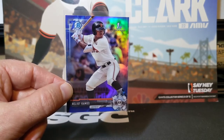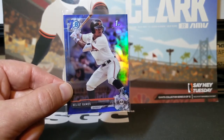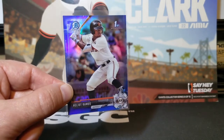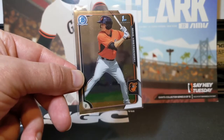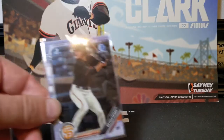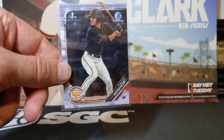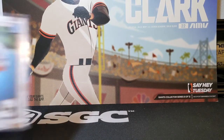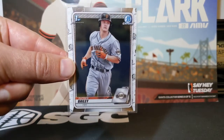He's the number four prospect in the Giants organization. He's an outfielder, currently in AAA, and he's only 22, so he should make his debut next season. Mike Yastrzemski, 2015 Bowman Chrome. 2019 Bowman Chrome Hunter Bishop, who is the number six prospect in the Giants org. 2020 Bowman Chrome, who is the number eight prospect.